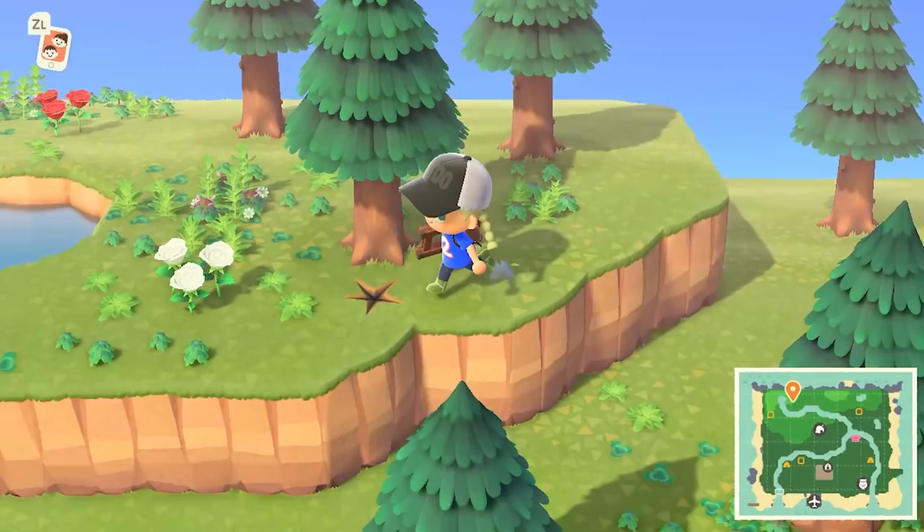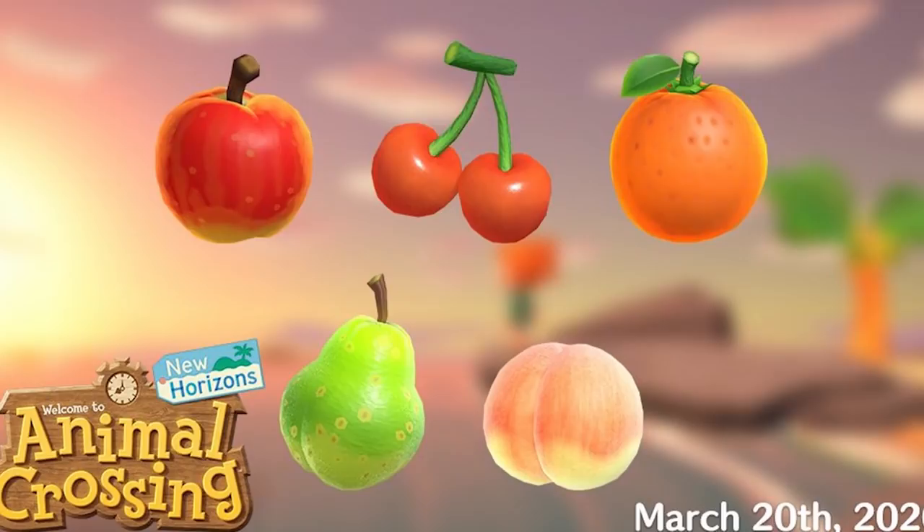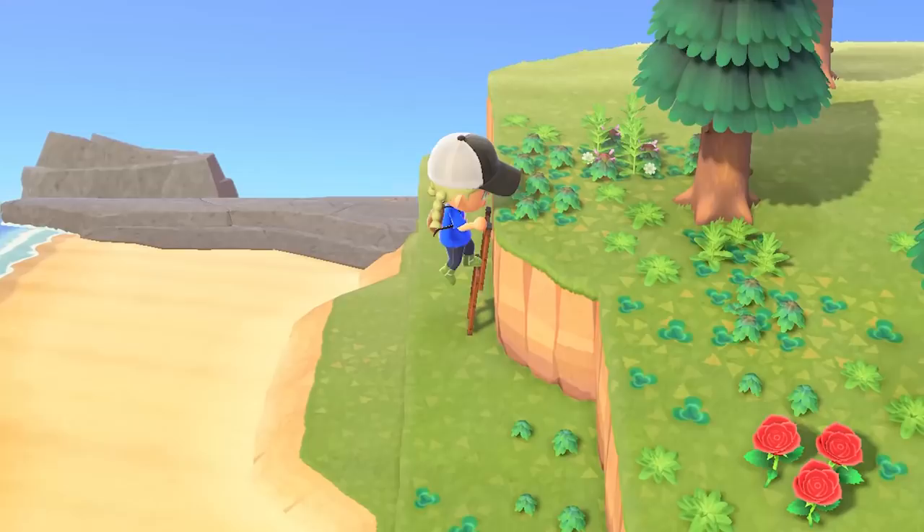Later in the game you will get terraforming — you can change the directions of rivers and cut down mountains, though I have not gotten that far yet. Fruits play a big role in Animal Crossing because there are six different fruits: pear, apple, orange, peach, cherry and coconut. I have gotten them all already. But this is only the gameplay section of this review and I could really go on and on.